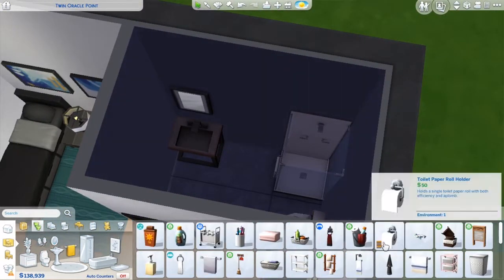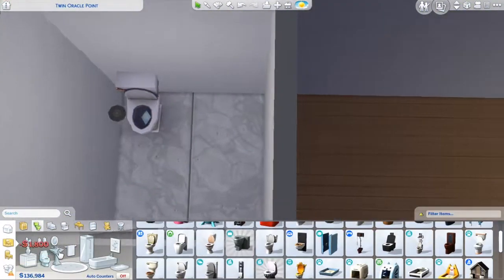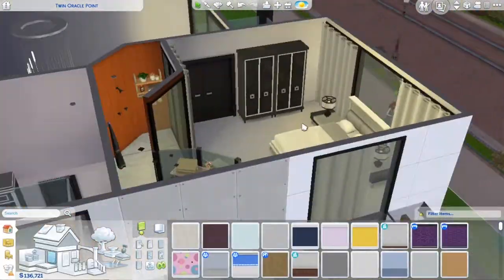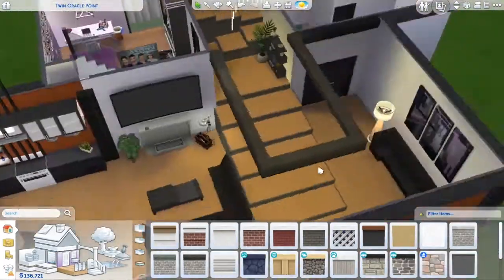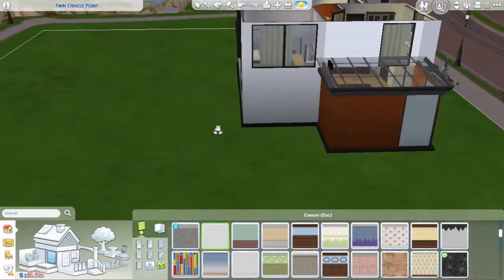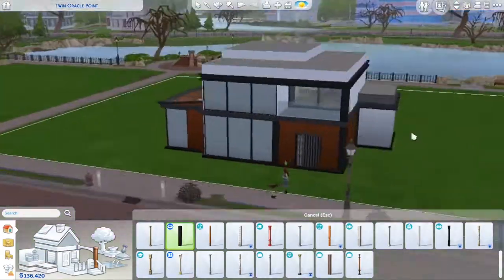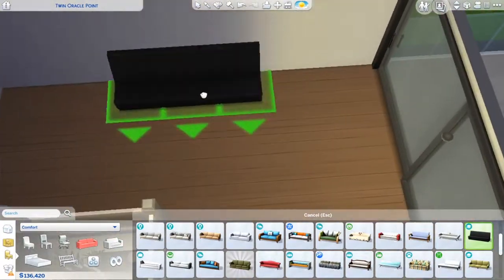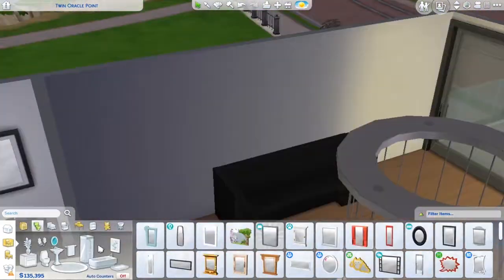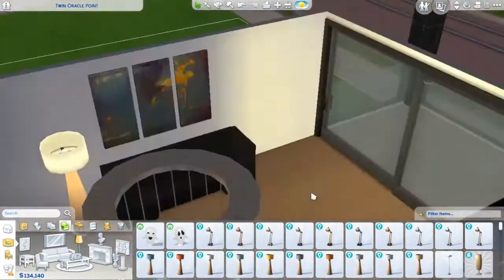I think it looks pretty nice. You can see me doing the bathrooms — I did not do anything special in these bathrooms, so don't expect anything. But there is a little half bath upstairs and then a full bath downstairs. Then I moved on to the outside and made a really cool custom pool area. I basically just did five different layers of decking around the pool — all different levels. It's really nice. And then there's a little yard in case you want some grass to lay on.